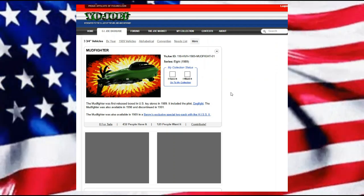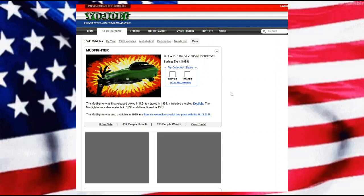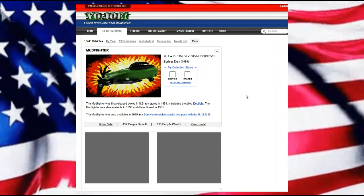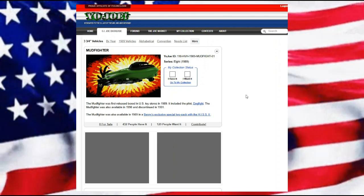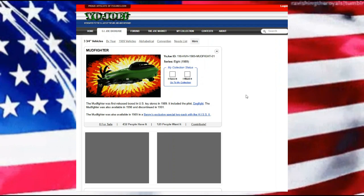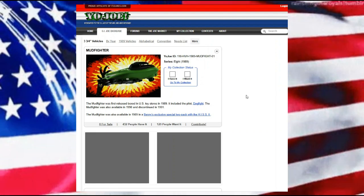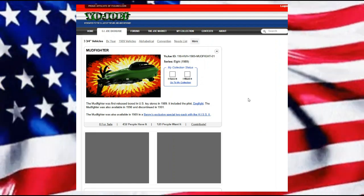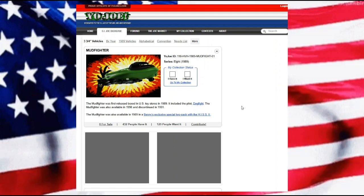Hello everyone, welcome back. Today we're looking at the GI Joe Mud Fighter. The Mud Fighter was first released in the United States in 1989 and included the pilot Dogfight. It was also available in 1990 and 1991, when it was unfortunately discontinued. The Mud Fighter was also available in 1989 with a Benny's exclusive special two-pack with the HISS 2.